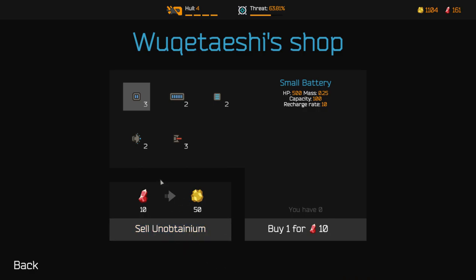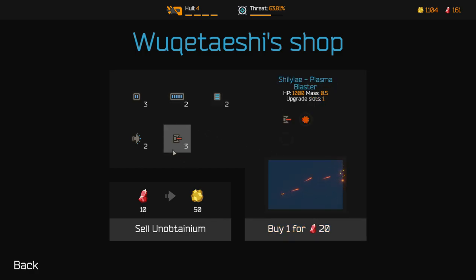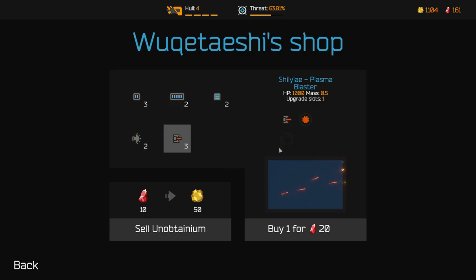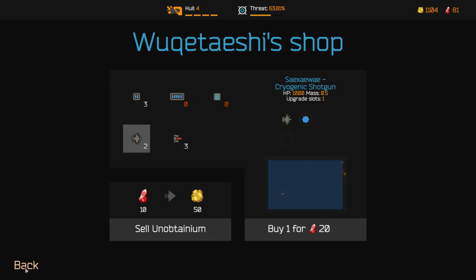Sell on Obtanium - so that's what I was thinking of. Small batteries. Oh it's a literal shop. Coolers, now I'm thinking about these but they're expensive and I just spent a lot of money. I don't seem to need batteries. Plasma guns and cryo shotguns. Shotguns seem pretty good. Plasma blasters seem fine. I think I'm gonna take those.